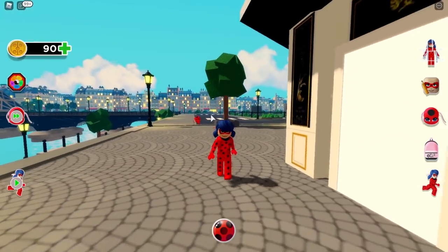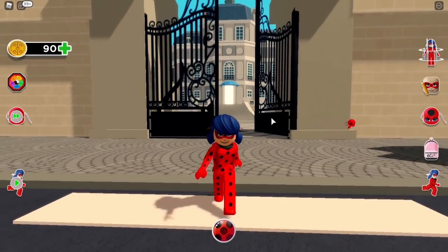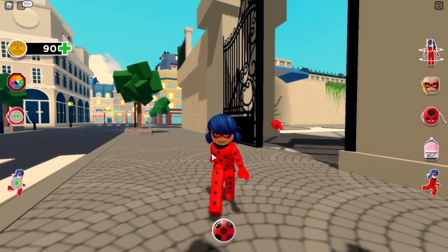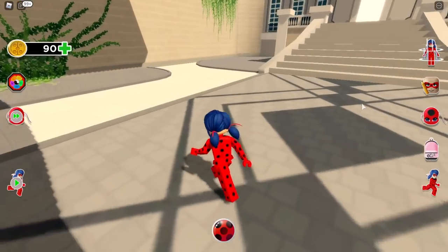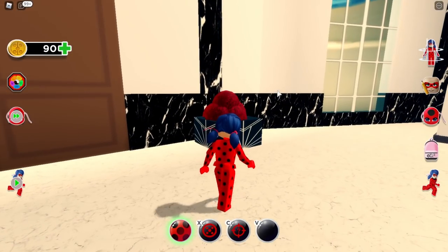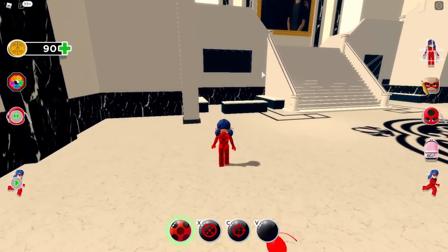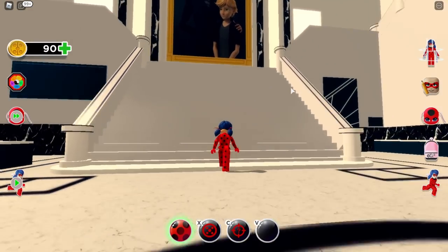Now we're going to the Agreste mansion — let's go from the front gate first. This is amazing! There's the little camera slot where you can leave things for Adrien — if you watch Miraculous you'll know what I mean. Let's go inside — look at the pattern and everything, this is super cool! There's even a TV area and beautiful stairs.